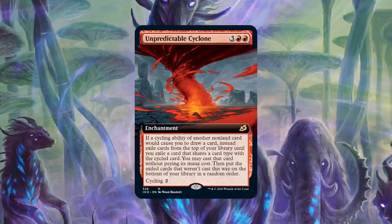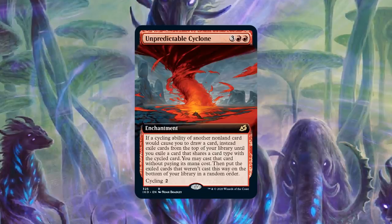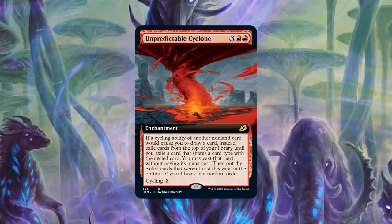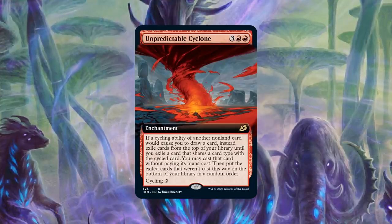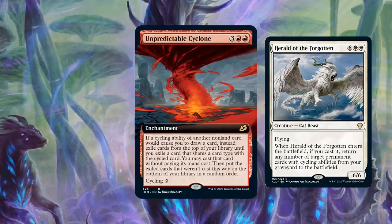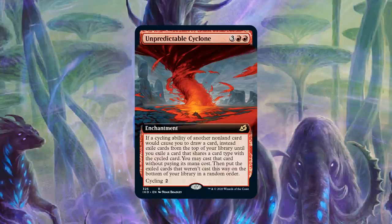As soon as Unpredictable Cyclone is on the battlefield you've basically wrapped up the game. It also gets around timing restrictions — if you cycle during your opponent's turn you get to play that creature even though it's your opponent's turn, or a sorcery. The only time I would ever cycle Unpredictable Cyclone away is if I have Herald of the Forgotten in my hand and I want to cheat it into play, getting all my stuff back. Cycling is really good right now — check it out. Let's move on to number 4.